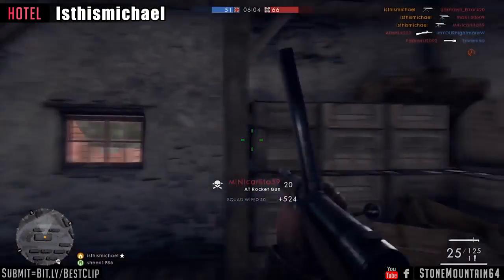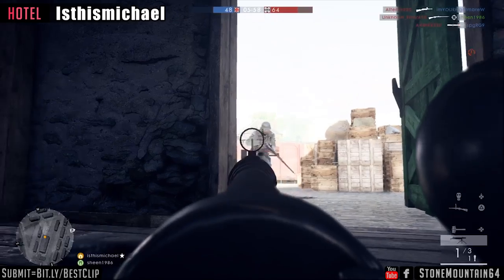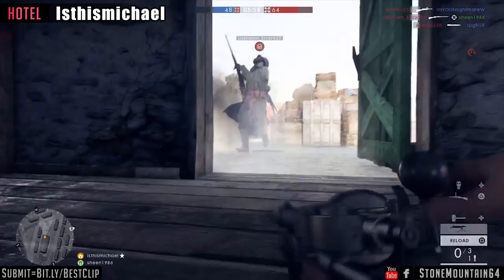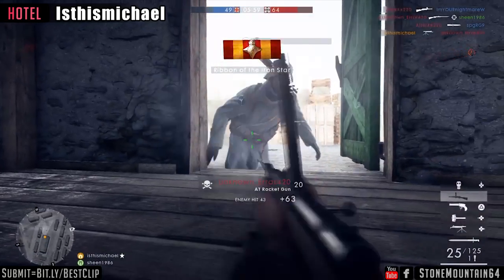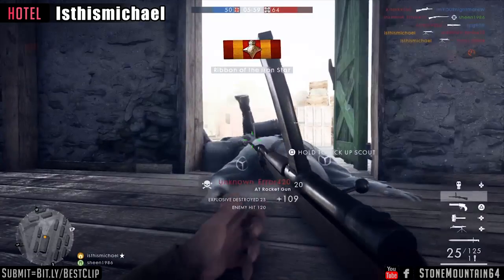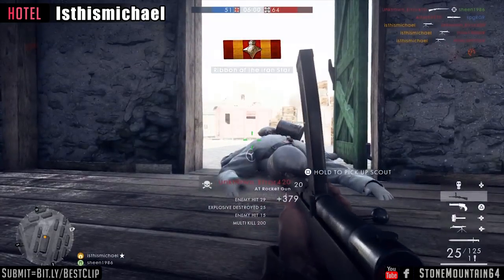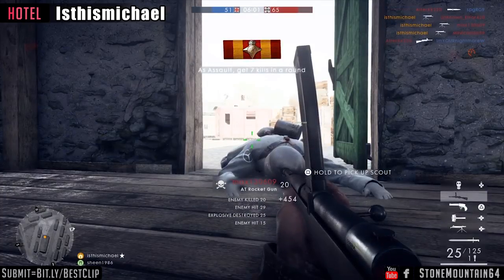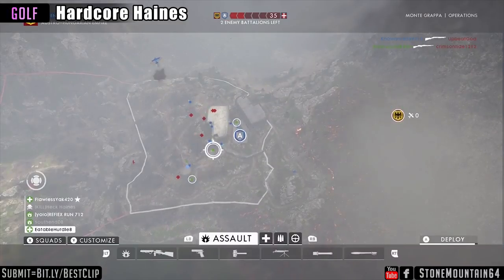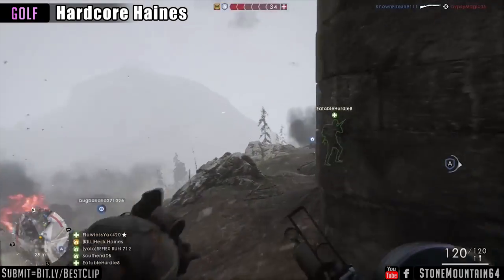Bringing it into slow-mo replay: this is an AT rocket triple collateral. You can tell by the AT rocket showing up for all the kills. Even off this first one, it just grazes him on the side — only does 43 damage — which is somehow how it continues on its path. It looks like another player was potentially just jumping out of the window with another one right behind him, giving the double kill way back there, but it's too hard to tell exactly because of that glare. An incredible shot, coming in for the golf clip — one of the most satisfying clips we've ever seen.